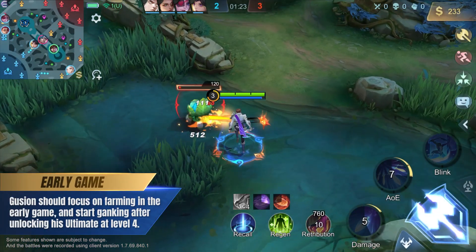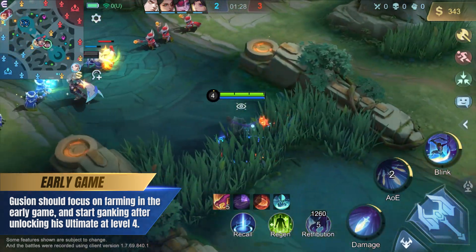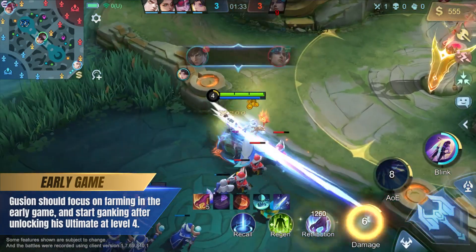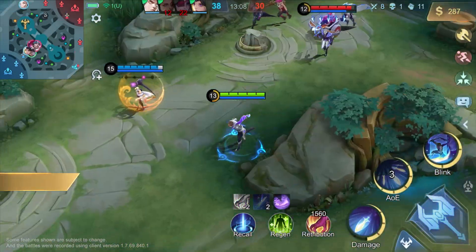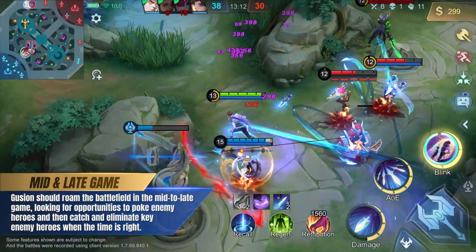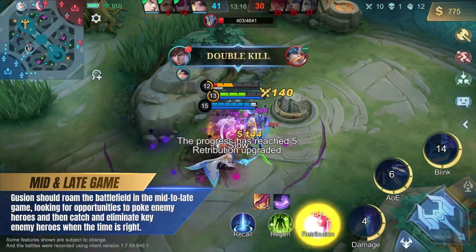Guzhan should focus on farming in the early game and start ganking after unlocking his ultimate at level 4. Guzhan should roam the battlefield in the mid to late game, looking for opportunities to poke enemy heroes, then catch and eliminate key enemy heroes when the time is right.